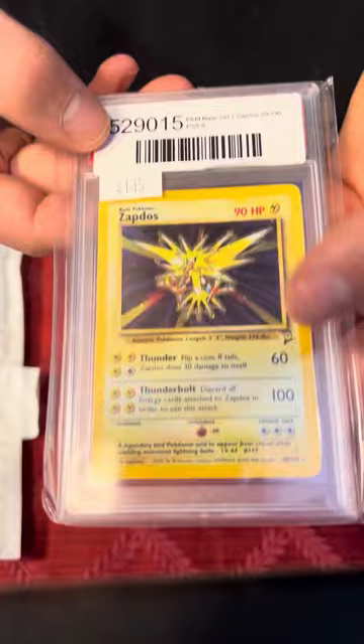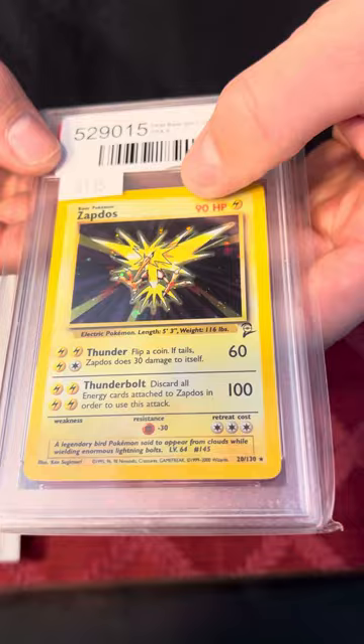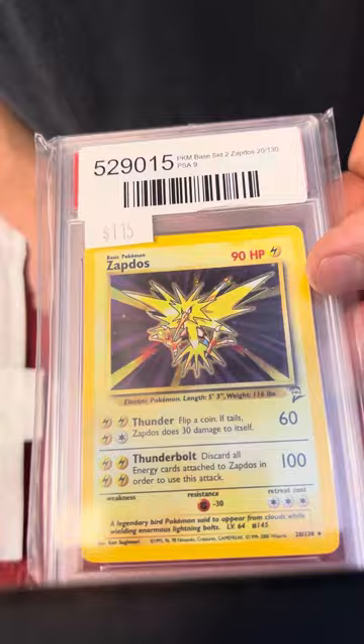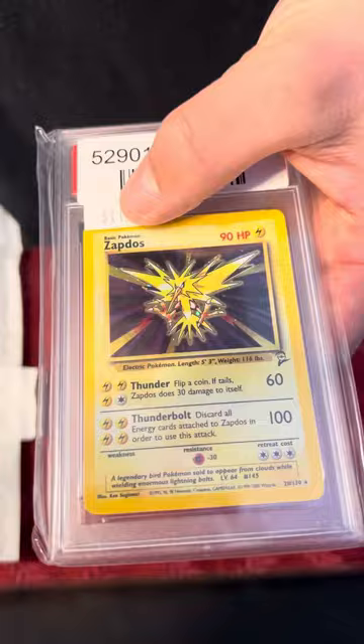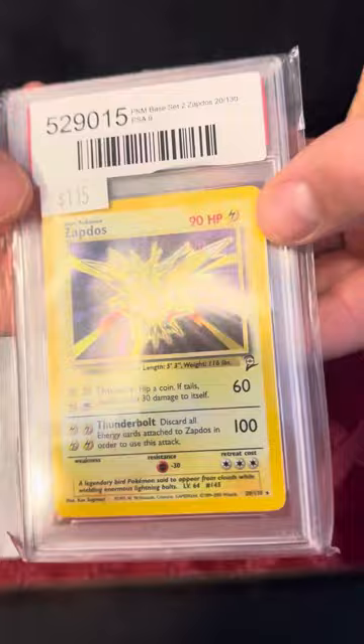This one actually still has the price label on it. I think I actually paid less than that — that's probably how much it was in the store. I think I paid less than $100 for this card. I'm not sure if that's accurate. Base Set 2 Zapdos Holo — pretty nice card. PSA 9.